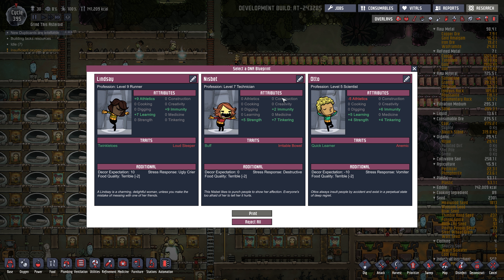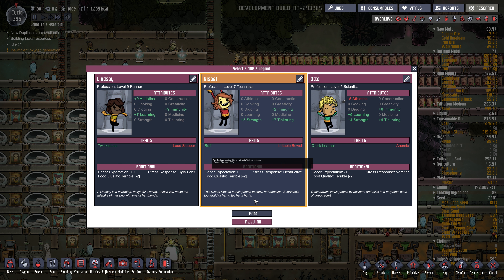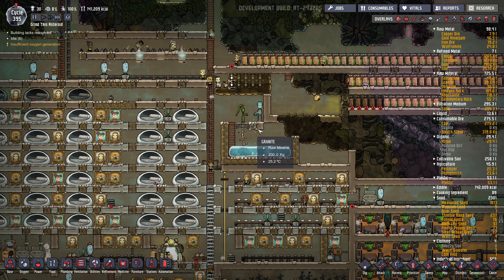It might mean some off-camera work because it's going to take a while to get that many dupes, but let's just see who we got here. Irritable bow — that doesn't bother me too much. I don't want a loud sleeper. This will be fine. Nisbet — how many Nisbetts do we have now? Probably quite a few.